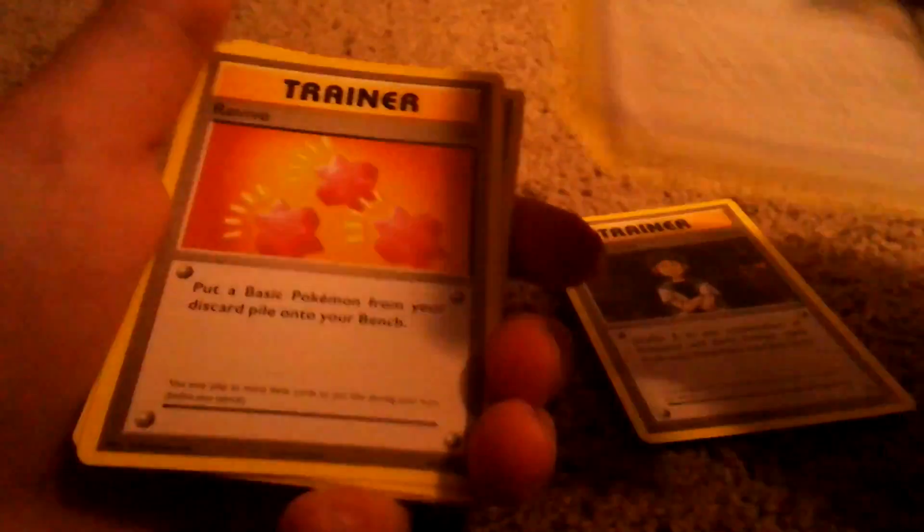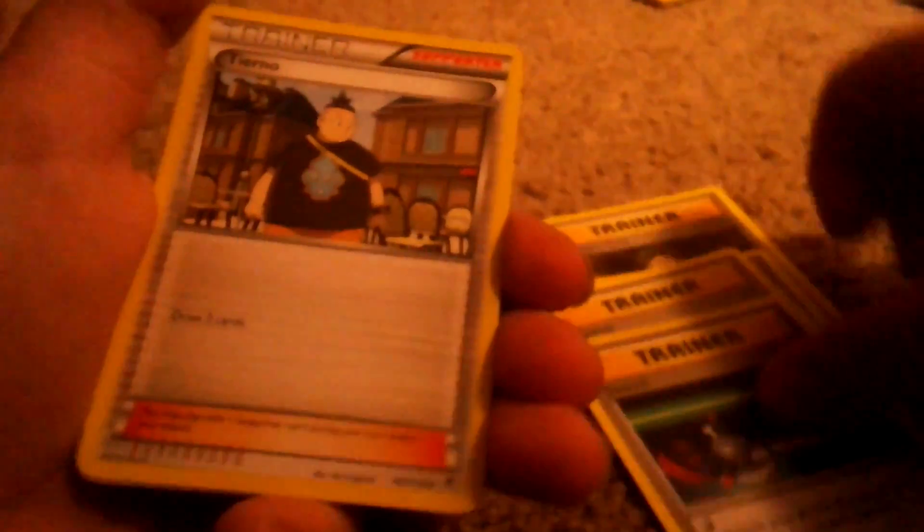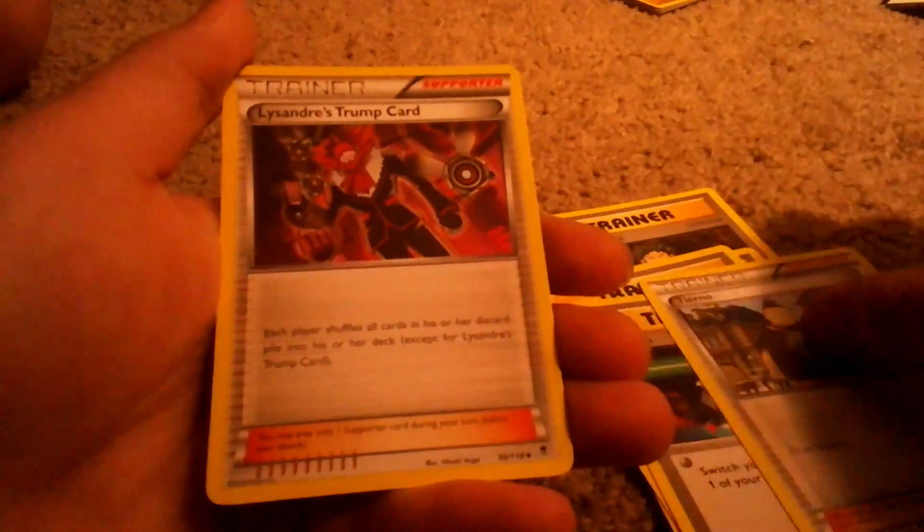Let's do a recap. First the trainers: Brock's Grit, Slowbro Spirit Link, a Revive, a Switch, a Tierno, and a Trainer's Trump Card. That's the trainer review.